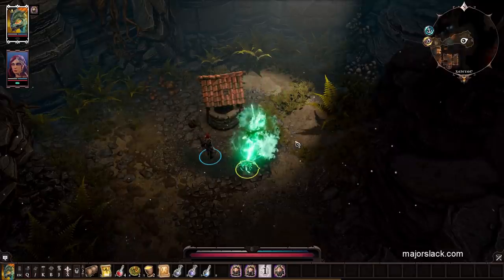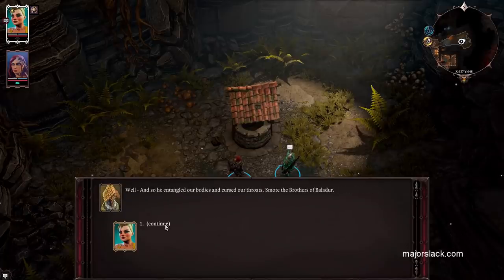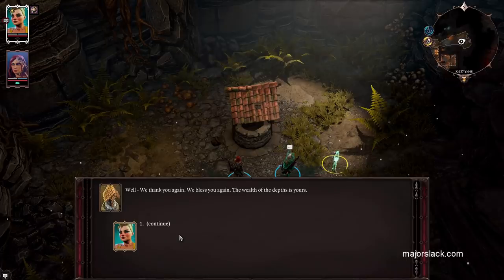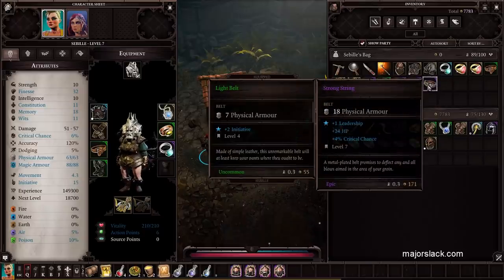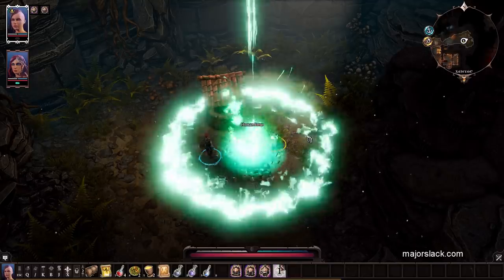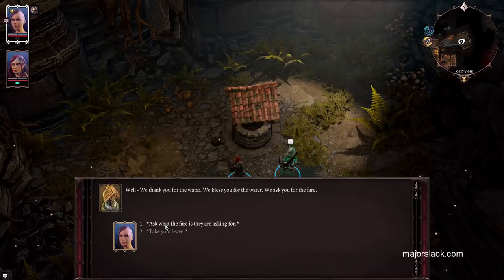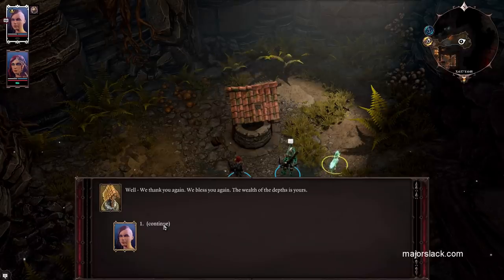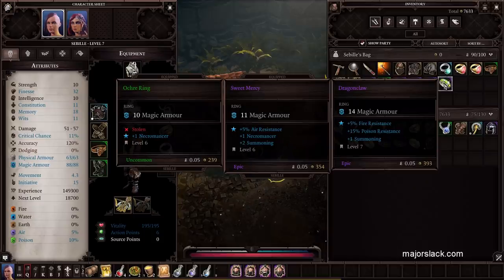Let's change into a Dwarf. Another belt — Strong String. One to Leadership, 24 HP, and 4% Critical Chance. Okay, one more shot — turn into Human. Come on, some nice Necromancer bonuses! Dragon Claw hidden with a bird... Summoning, not too shabby. Fire Resistance and Poison Resistance.